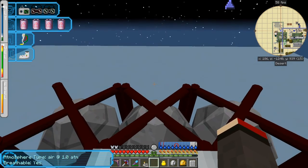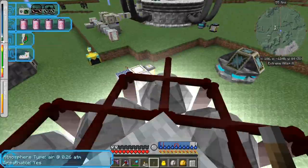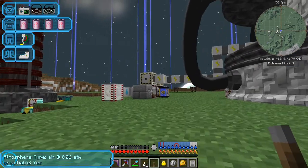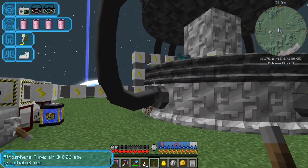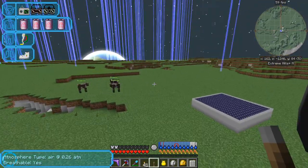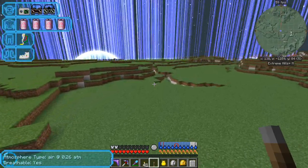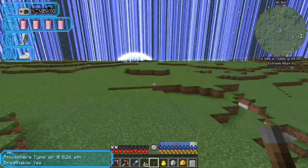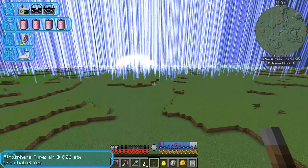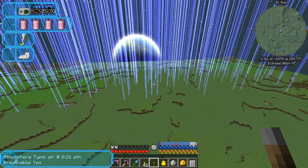I don't even know whether I need the anti-fog visors in here anyway. Oh my goodness, it's happened! Hello everybody, welcome back to Forever Stranded. As you can see I have now managed to get 0.26 atmospheres on the moon, and we have a biome, we have animals, and we have lots and lots of activity. We're now in Extreme Hills M, and vanilla biomes won't spawn here but the non-vanilla ones will. Let's go and have a look — it's amazing. If I get a bit higher we might see more of the map.